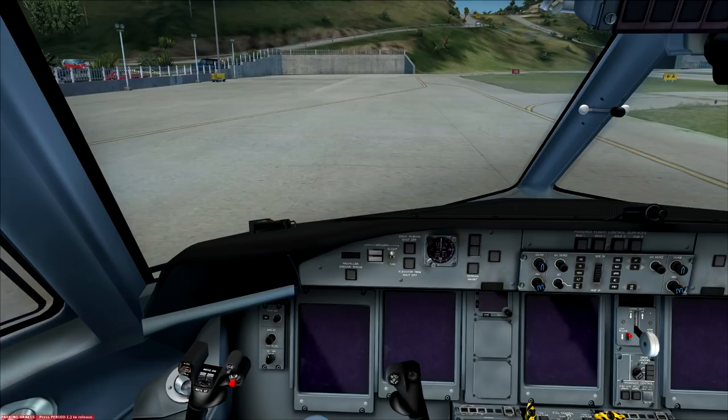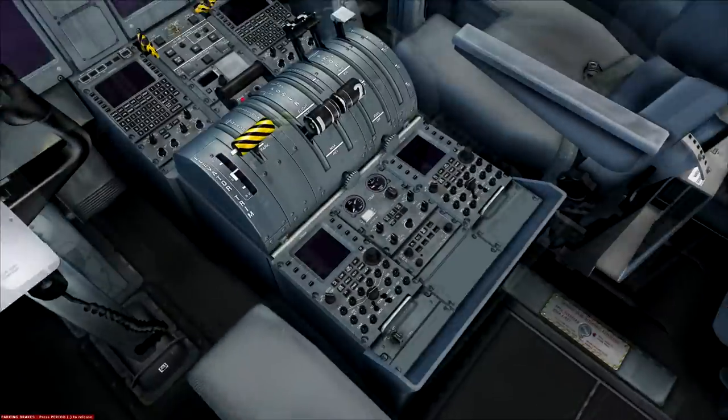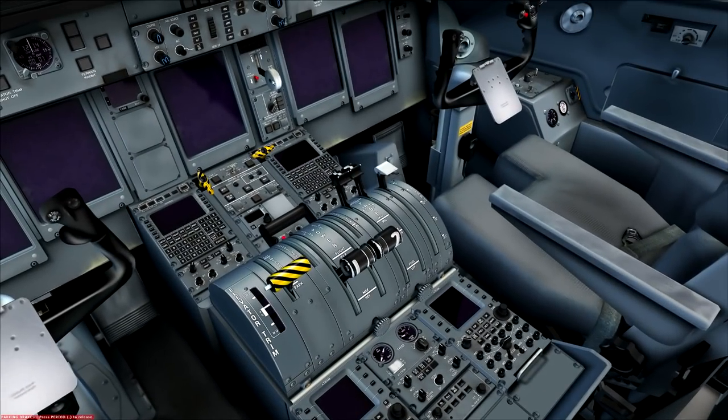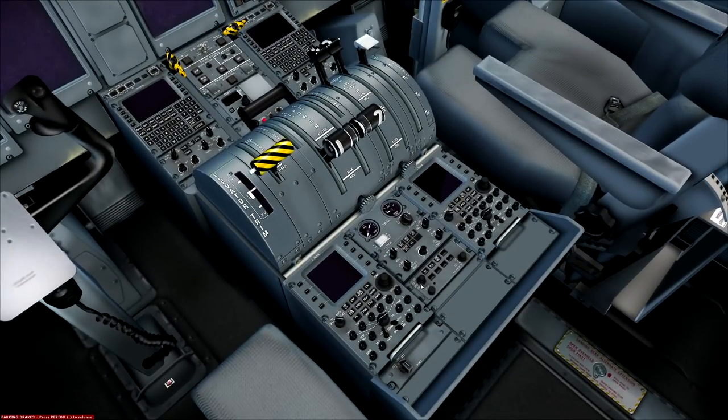First things first — diving straight into the power-up flow and walking through setting all this up. I've already used the external control panel to set up my passengers and cargo: 500 pounds of cargo, 20 people on board, 3,000 pounds of fuel, giving a total weight of 44,878 pounds. Following this flow, first thing we do is check circuit breakers — that's not actually simulated in the Pilot Edition of the Q400 so we'll say that's done. We check the gear lever is down — it is.